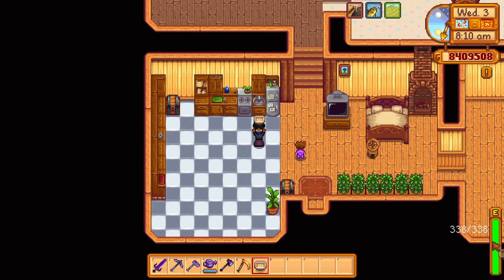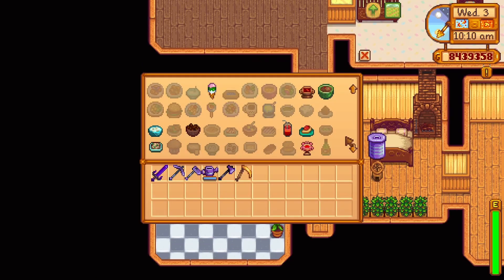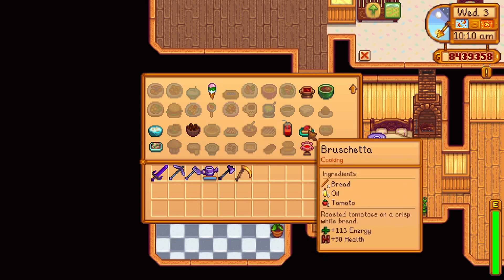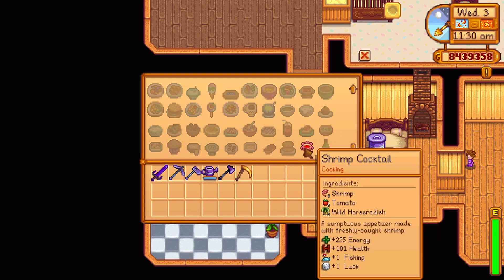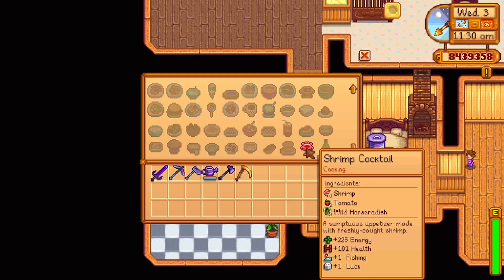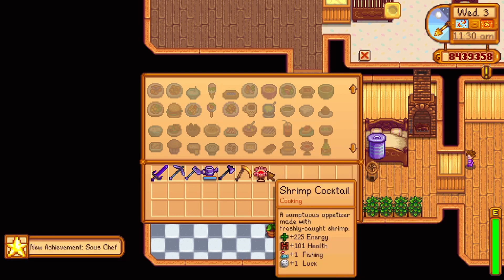Willy will also send you the lobster biscuit recipe when you reach nine hearts with him. Fall Day 21 Year 2 offers a recipe for bruschetta — one bread, one oil, and one tomato, replenishing 113 energy and 50 health. And lastly, Winter 28 Year 2 offers a recipe for a shrimp cocktail — one tomato, one shrimp, and one wild horseradish, replenishing 225 energy and 101 health. It also increases your fishing skill by one and your luck by one for 10 minutes and 2 seconds in real time.